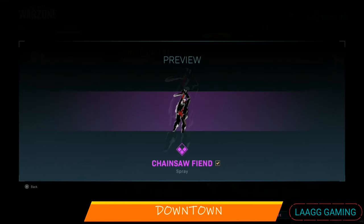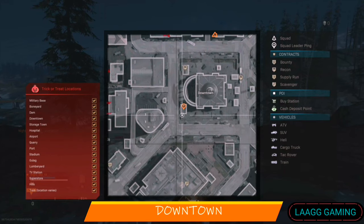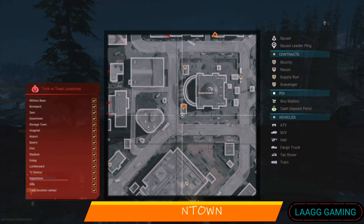Next, we find the Chainsaw Fiend spray near downtown. I found mine near the building now shown on the screen.